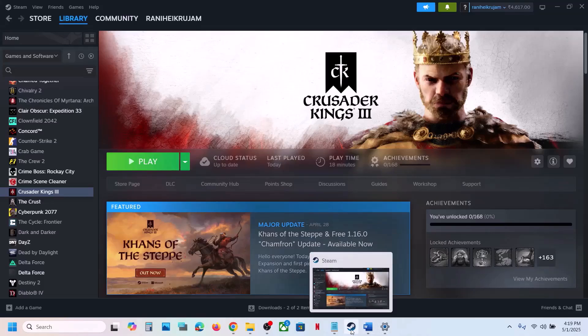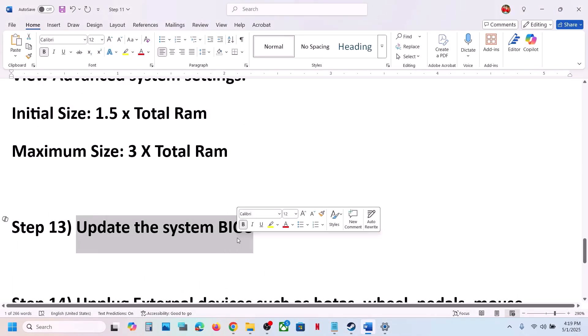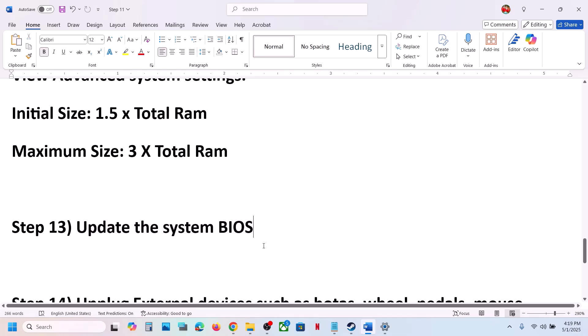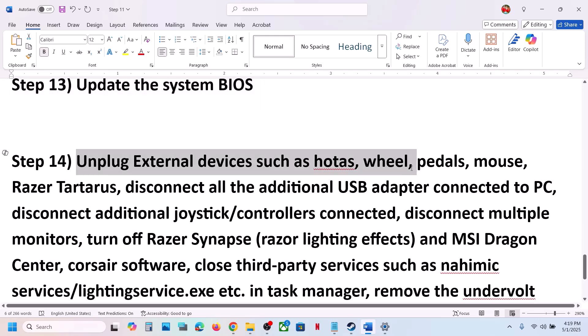The next step is to update the BIOS. Go to your system manufacturer's website — if you have a Dell computer go to Dell, if you have Lenovo go to Lenovo. Select your model number and update the BIOS. For laptops, make sure the battery is above 10% and the AC adapter is connected during the BIOS update. Your system will restart; do not unplug the power cable. After the BIOS update, log in and launch the game.